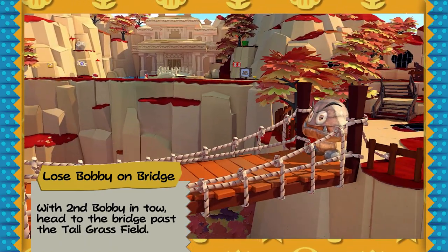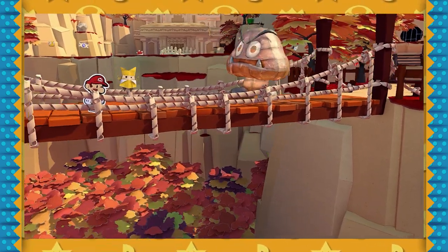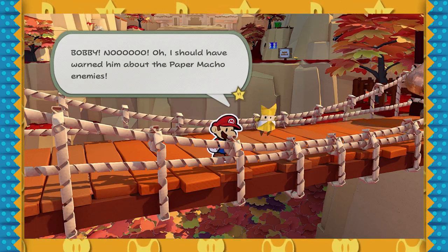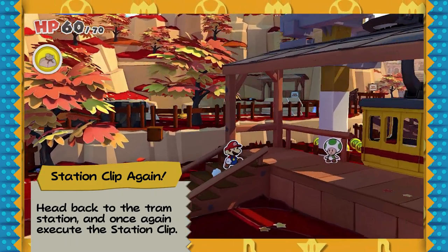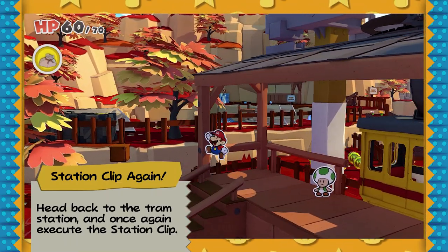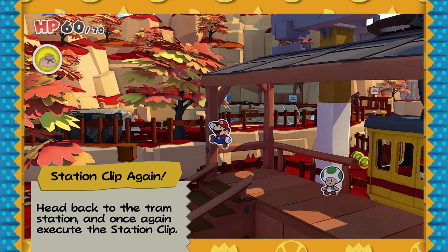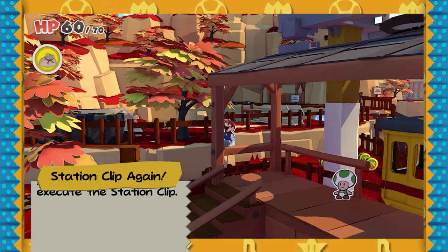After this cutscene, the Paper Macho Goomba's gonna be blocking the way. So naturally you'd think we'd go over the bridge, but we're gonna go back and do the Station Clip again. The reason we're doing Station Clip here again is because we need to despawn that Paper Macho Goomba that's blocking the bridge. We're not really sure why Station Clip does it, but just go with it — it gets over the Paper Macho Goomba and gets us to the next step.